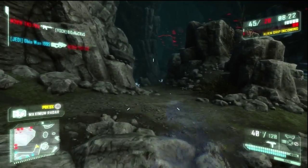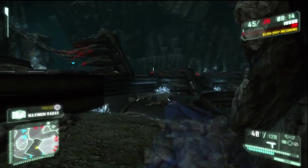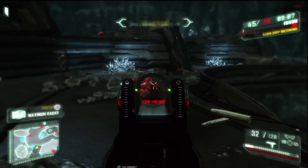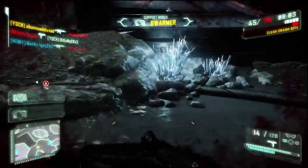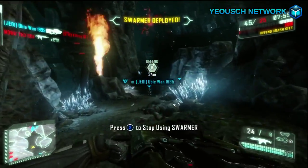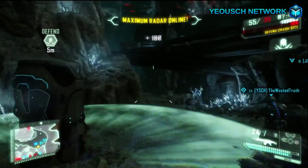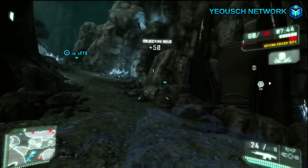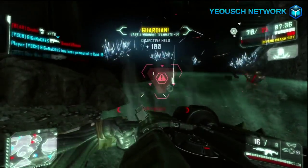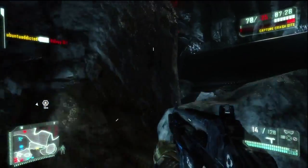That's tip number one. Tip number two is the nano suit — you want to always either be in armor or in cloak. You have the suit, use it to its full capabilities. Notice I was cloaked there and it allowed me to get a nice kill, almost a double kill. I've already got my max radar and swarmer — five kills and five tags, which gave me the swarmer. The swarmer is like a multi-rocket launcher, it's really powerful. If you can remain cloaked you can use it really well, and I get several kills with it. I'm already out of ammo, so I dropped it.